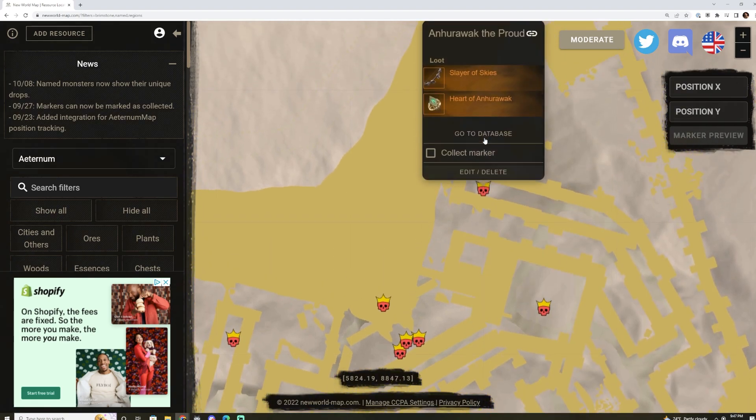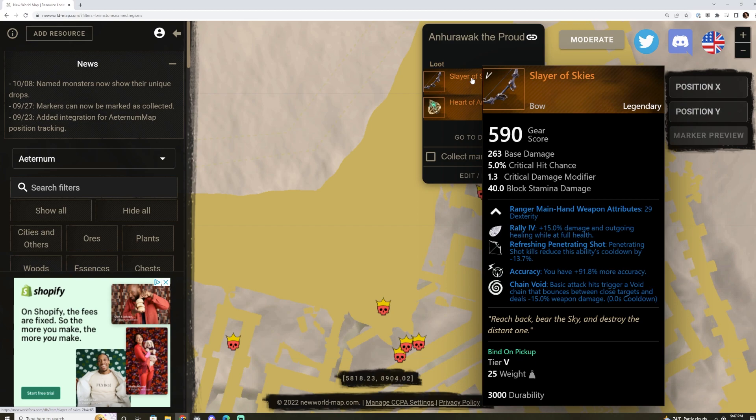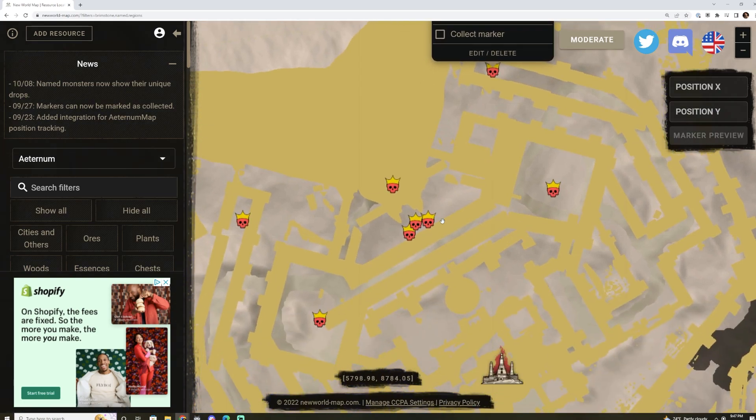The next one is Anurok the Proud, who drops the Heart of Anurok — Keen Awareness, Bloodlighting, and Thrust Damage. For Dex players, Bow and Spear players, this is an excellent ring to pick up. He also drops the Slayer of the Skies bow, which has Refreshing, Penetrating Shot, Accuracy, and Chain Void. It is what it is, but the Heart of Anurok is the item I'd be farming him for. I already have it and it's great.